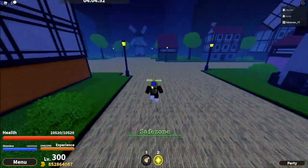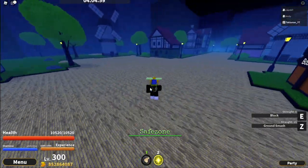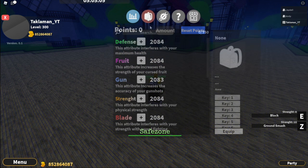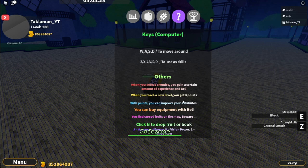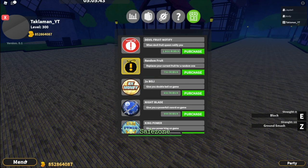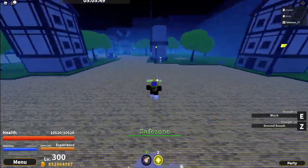When you first spawn into the game you're in the starter area. The basics: you have your M1s, your combat has two moves, Q dashing, your menu on the bottom left, your stats, and your inventory. In settings you can put codes in, and there are the controls and info. Like other One Piece games, when you reach a new level you get three points, you buy equipment with Belly, and there's a shop for game passes.